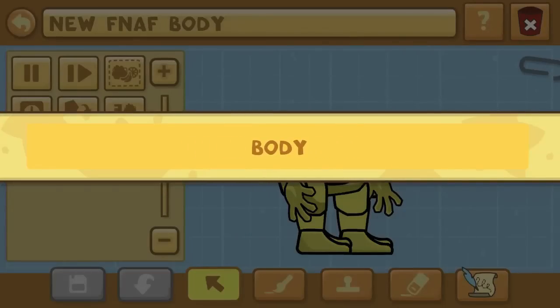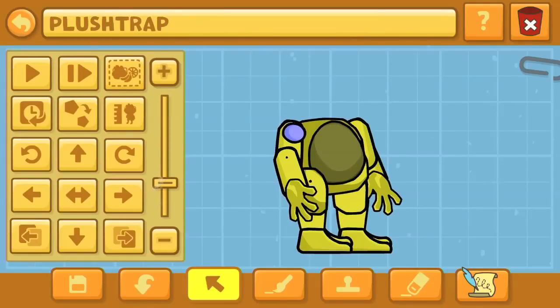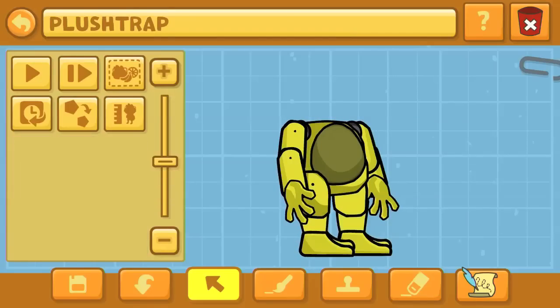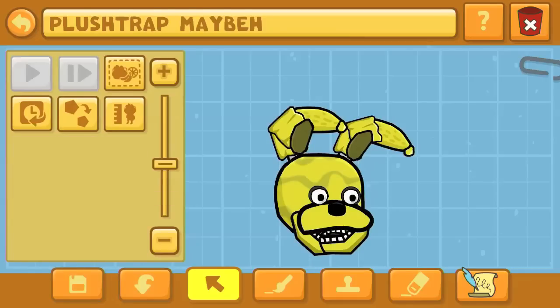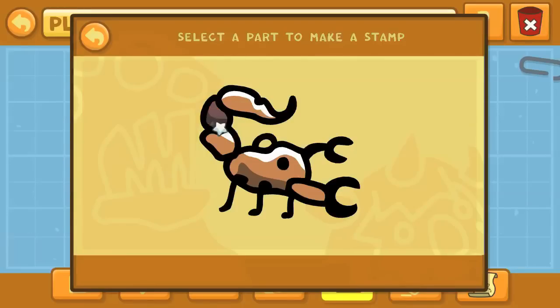Anybody familiar with my series knows we're playing Scribblenauts Unlimited, where you can create various characters in the object editor, but you're limited by how many stamp pieces you can place. Right here we're calling it a new FNAF body because at the time there was no confirmation. We now have the correct name, which is Plush Trap. There are still people commenting on past videos calling it Springtrap or Mini Springtrap, so nobody knew until the game came out.